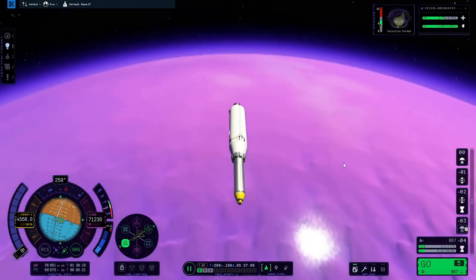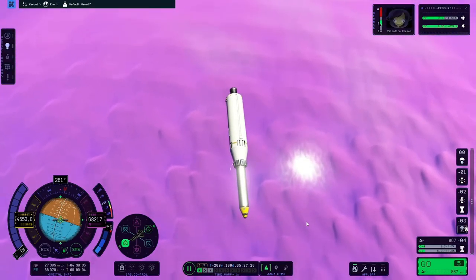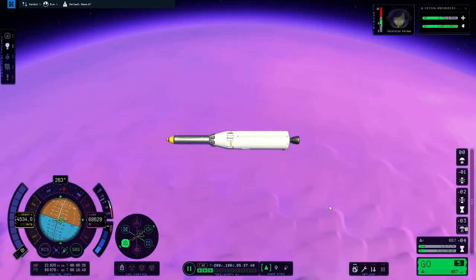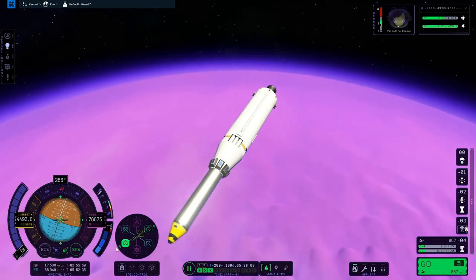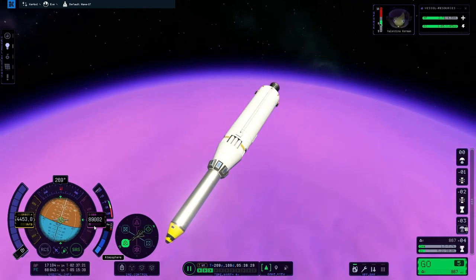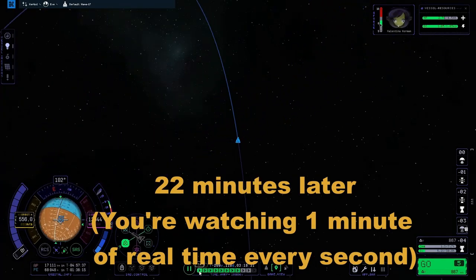Beautiful as Eve is, and as correct as my estimations were, the aero-braking effect at that altitude is not significant on the periapsis side. It does bring the apoapsis down quite a lot, but the apoapsis was so high that that's not really what I wanted — I would have had to do many orbits to bring it down properly. I'm trying not to burn any more fuel, saving every last bit for the landing, or maybe just getting off Eve again if I can. I'm trying to make this rocket work as planned as possible. But it didn't, and I spent another 22 minutes orbiting Eve and aero-braking over and over again.